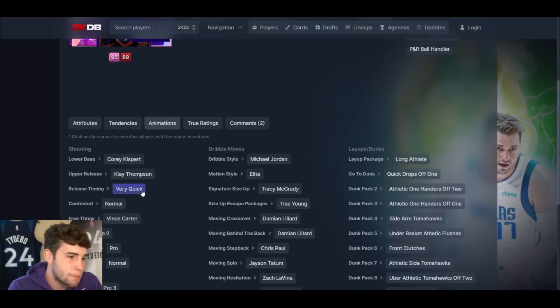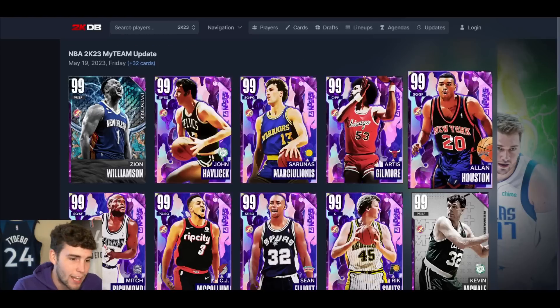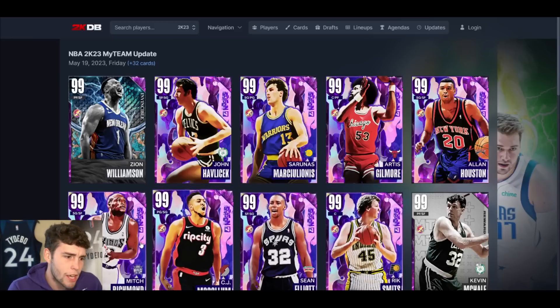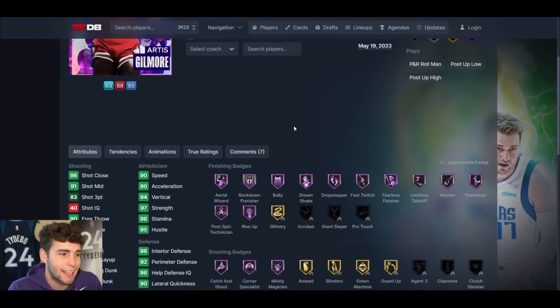Alan Houston up next — 6'6", 6'9" wingspan. He's okay but just a kiss-for-face, very quick, pro-2 leaner. It just isn't great — maybe a top-10 shooting guard but that's about the max for Alan Houston. Rick Smits is good, Sean Elliott's good — CJ, Mitch Richmond, and Alan Houston aren't necessarily anything to go too crazy about.